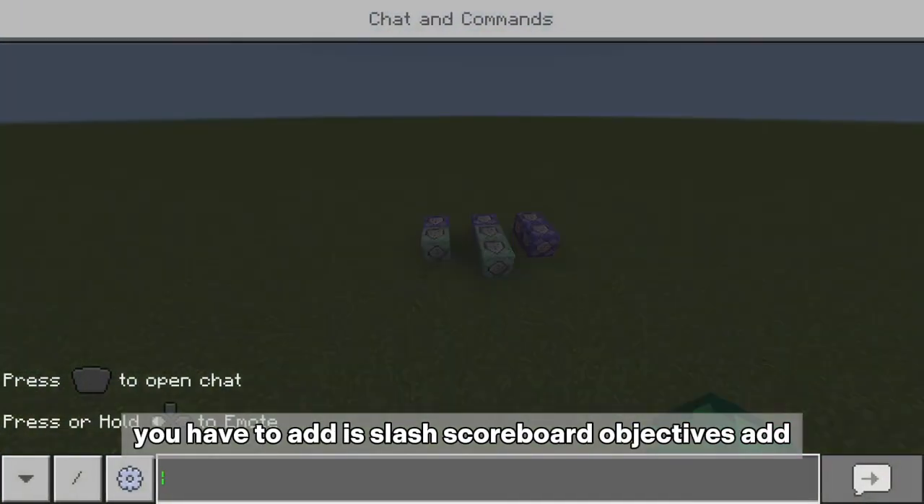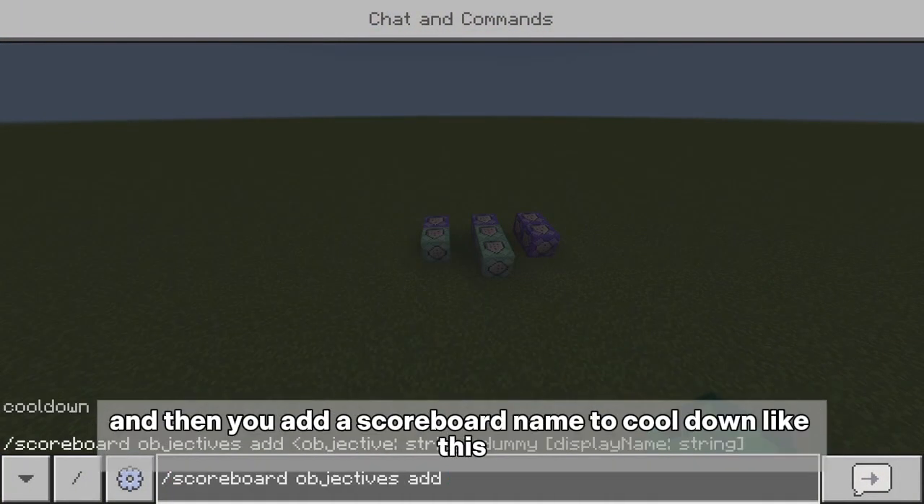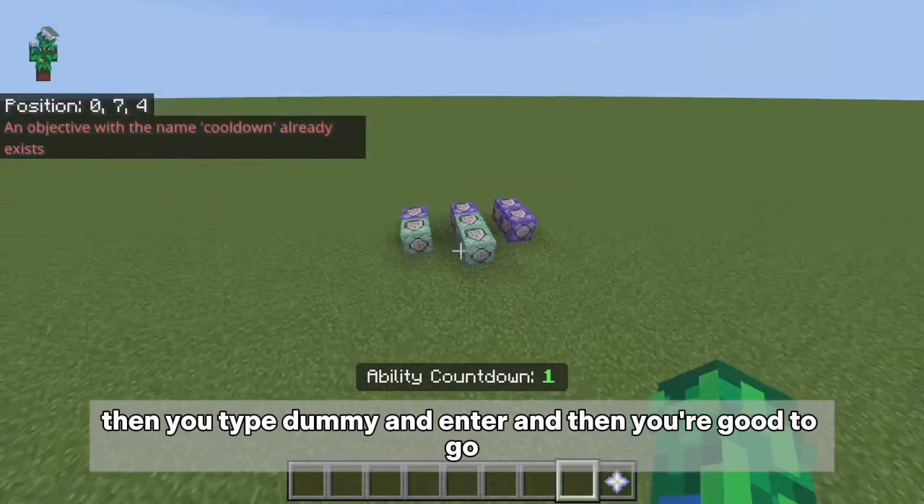Before we begin, the first scoreboard you have to add is: slash scoreboard objectives add, then you add a scoreboard named 'cooldown', then you type 'dummy' and hit enter, and you're good to go.